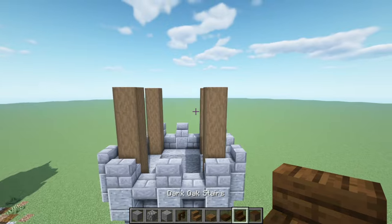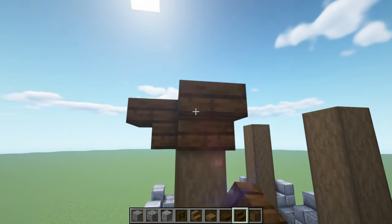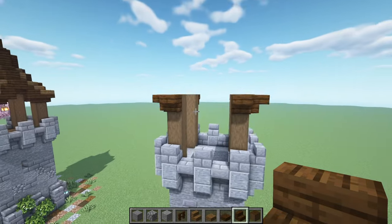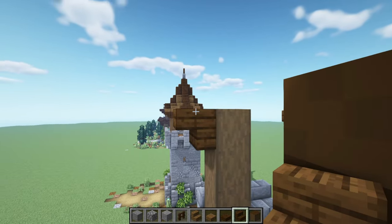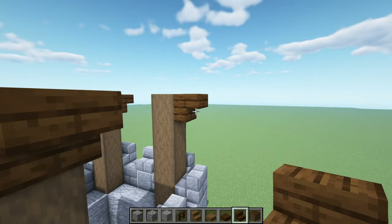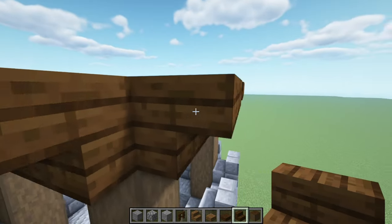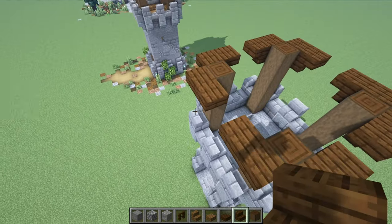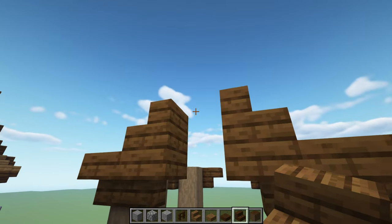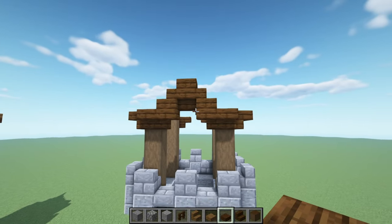Now let's get some dark oak stairs and place them upside down right here, another two over here, two right here, and two right there. Now place an upside down stair against this one, another one against this one, same thing again for each side. Then place a stair on top of this upside down stair, another stair on this side, upside down in between, and then a dark oak slab on top just like that.